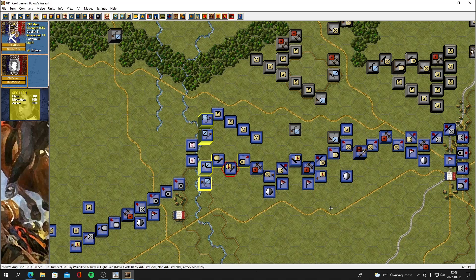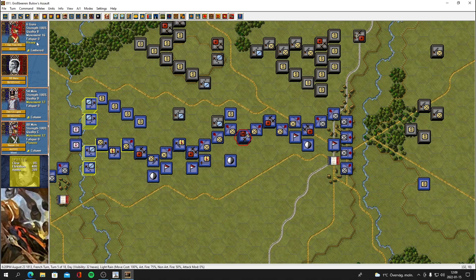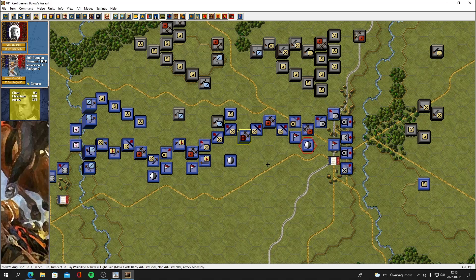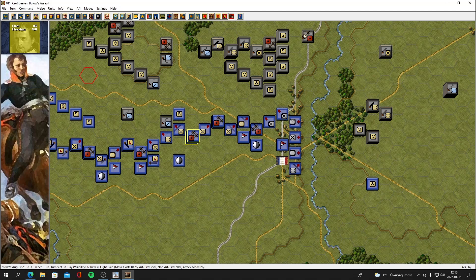It's definitely hard to manage your units — you need to keep a lot of things in mind. Those guns limbered — that's not good. Let's get them deployed there, they're waiting. We've got our supplies, got the old leader there. Can we fire with anything? I don't think we can. What time is it? It's 6:20 PM in game now.